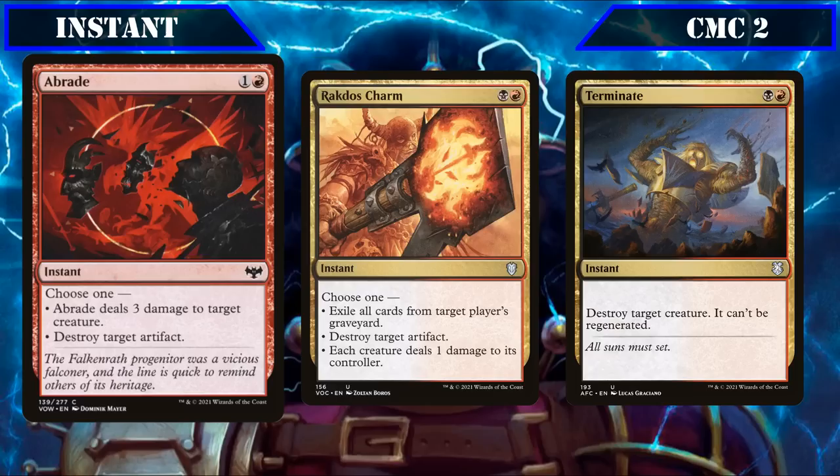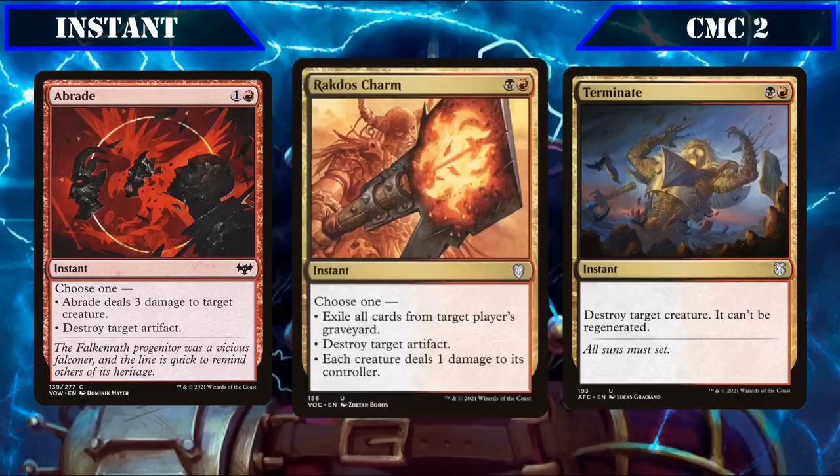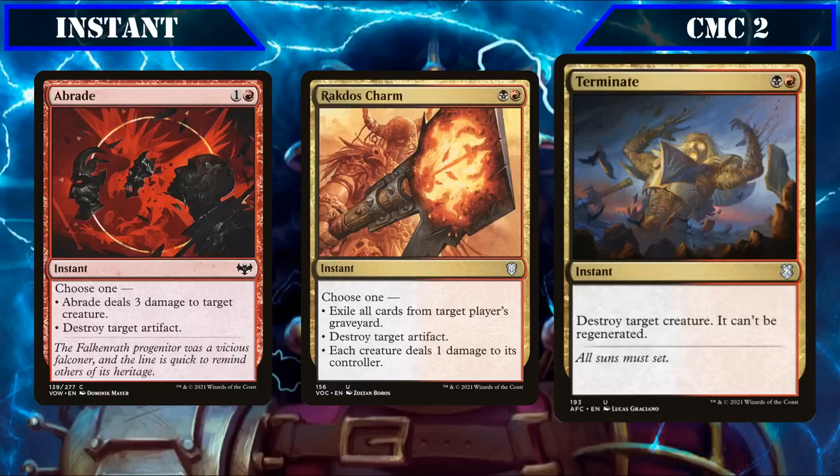Rakdos Charm lets us choose one: exile target player's graveyard, destroy target artifact, or have each creature deal 1 damage to its controller — all modes being very playable depending on the circumstance, whether dealing with graveyard-focused builds, taking out annoying artifacts, or sometimes winning us the game against wide board states. Terminate destroys target creature and prevents it from regenerating, making it a no-frills creature removal spell to deal with bodies too big for Tetsuo to handle on his own if he's not properly equipped.